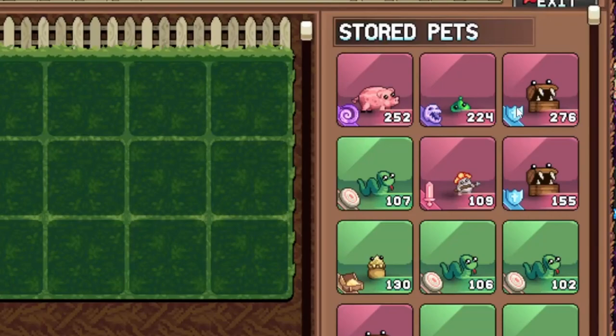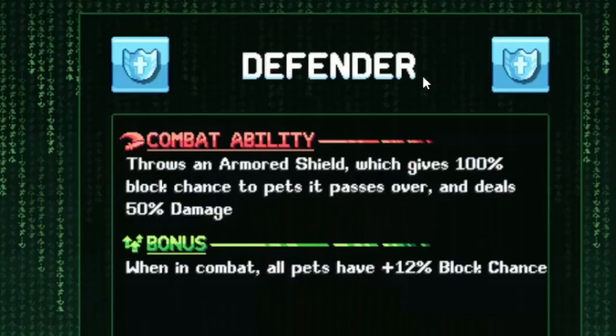Each pet has a special ability. The mimic has a shield called Defender — it throws an armored shield which gives 100% block chance to pets that it passes over and deals 50% damage. As a passive, when in combat all pets have 12% block chance.